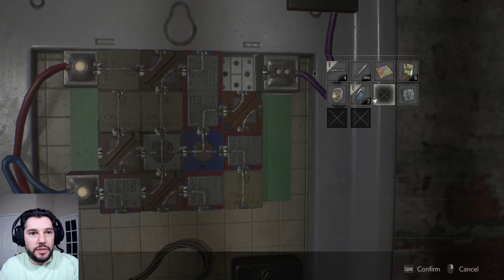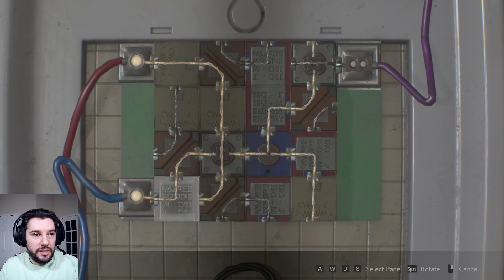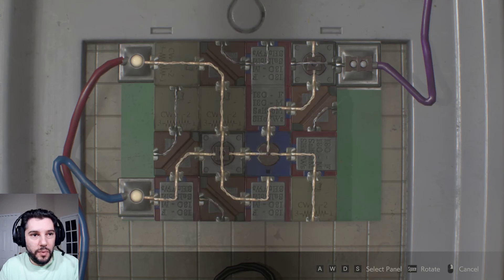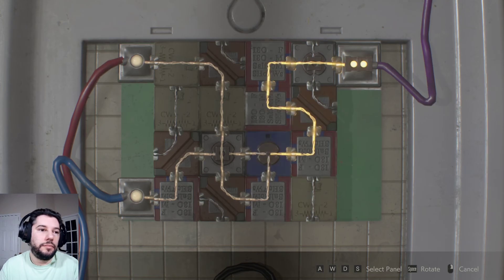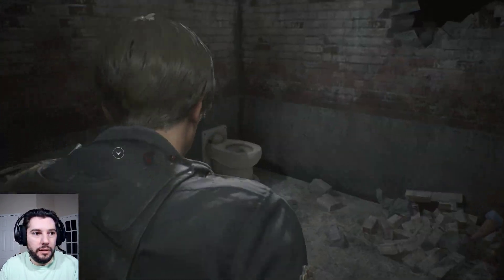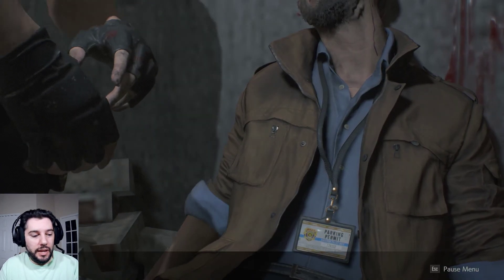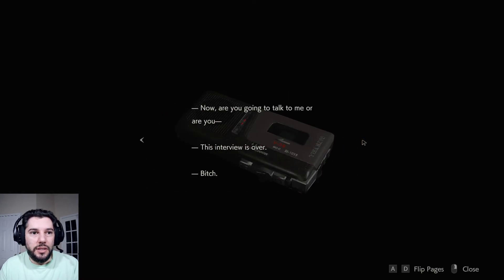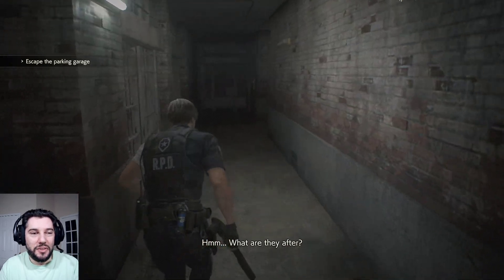We're going to use the electronic parts now. You basically want to make sure it is wrapped exactly the way it needs to be — there's only one way for it to actually work. There's a first aid behind the toilet; make sure you grab that. After you go through the cutscene, make sure you actually pick up the card, because I didn't one time and had to run back here very confused.